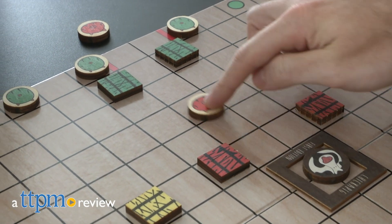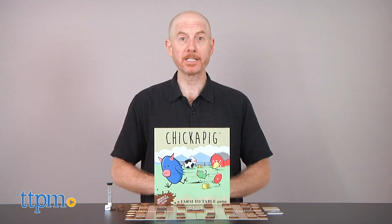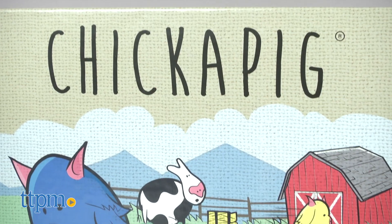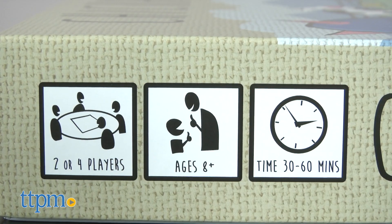It's time to play a farm-to-table game. Hi, I'm Matt with TTPM and today I'm playing Chickapig. Chickapig is a farm-themed strategy game for two or four players ages eight and up. Games take 30 to 60 minutes to play.